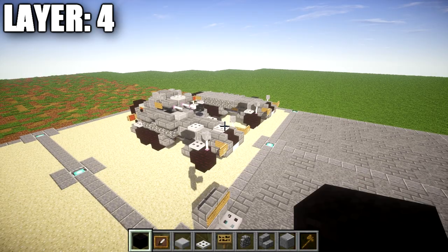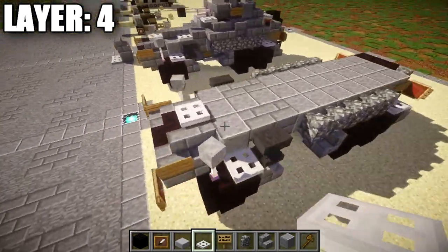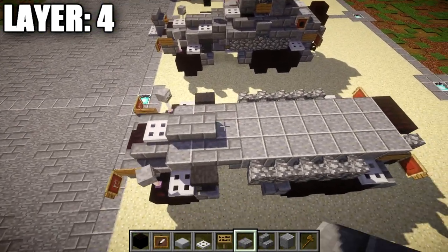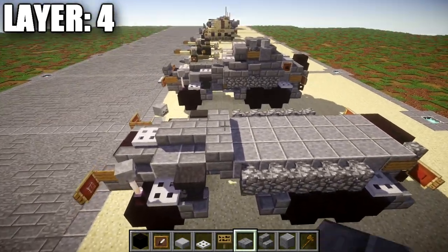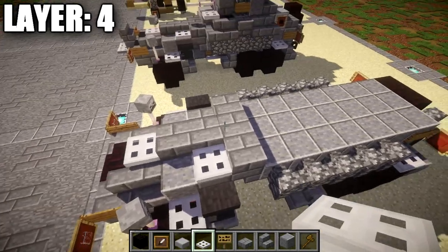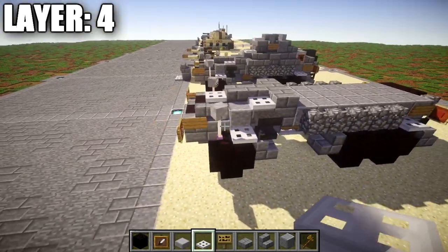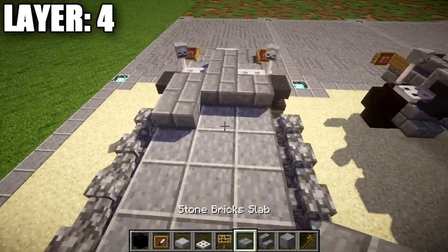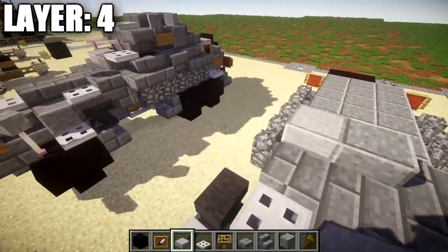Moving on to layer number four, we're going to place down an iron trap door on this polished danesite block. Going back from the iron trap door, we want to place down a row of one, two, and three stone brick slabs back, followed by a stone brick slab out to both sides of that third slab. We then want to go to the second stone brick slab in that row of three and place down an iron trap door to both sides for the front. Once that's done, we're going to place down a stone brick slab on the right side, followed by a polished danesite block in the middle, and then a stone slab full block to the right side.